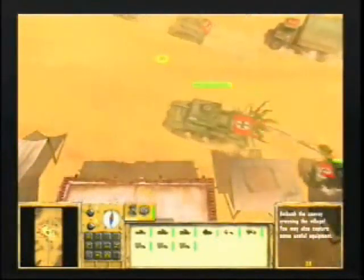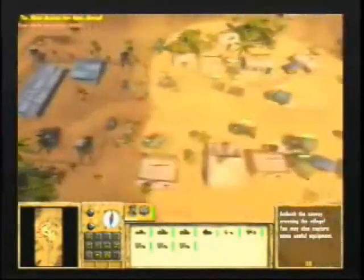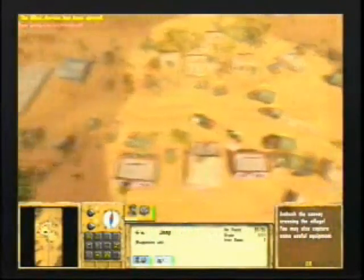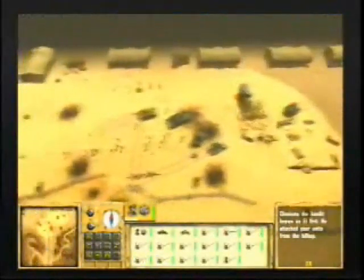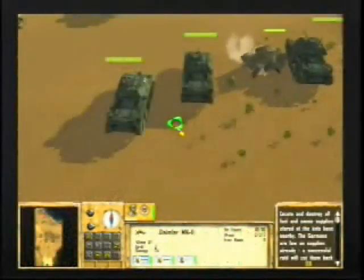And there are plenty of units to choose from. Both Allied and Axis troops are playable throughout the campaign, and there'll be roughly 70 different units in the game by the time it ships. Since there's no resource gathering, battle tactics become incredibly important.